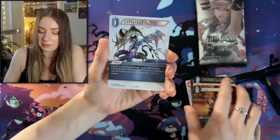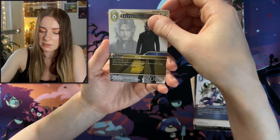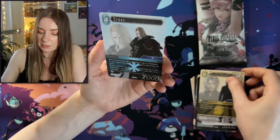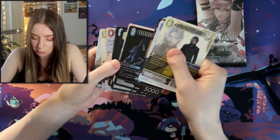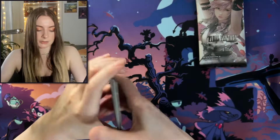We have Leviathan — that's pretty cool, and that is a rare. Another rare there — we have Noctis. And another rare to finish: we have Xenos. So we haven't got any super rares in that pack, I don't think. Just a bunch of rares and commons.